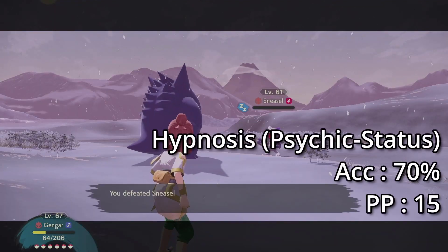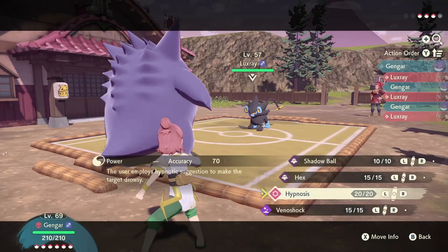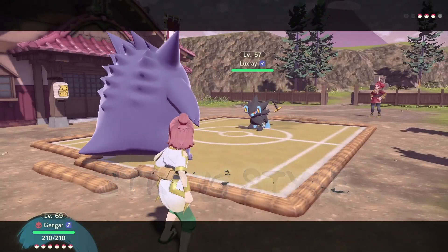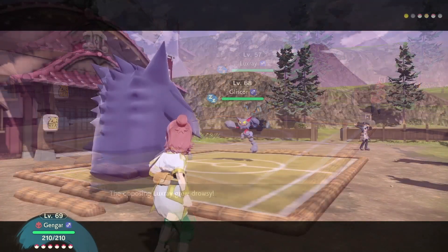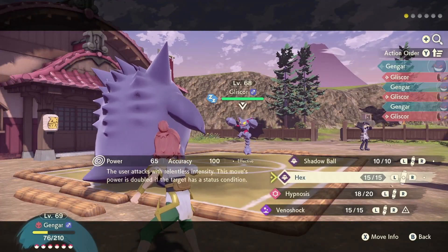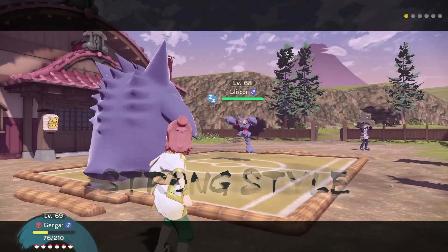However, there is a slight issue with Hypnosis — the accuracy is not that high. To compensate, we need the help of Power Style. You can increase the accuracy from 70 to 90. Don't worry about the PP usage and speed penalty. The opponent has a 50% chance of skipping a turn when asleep. Another good thing about the sleep effect is it can increase damage received by the affected Pokemon too. I can't find the exact amount of damage increased, so let me know in the comments below if you have the numbers.